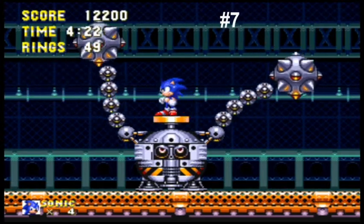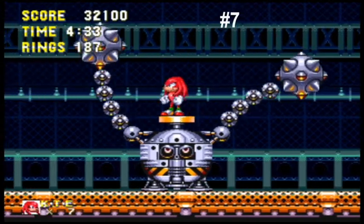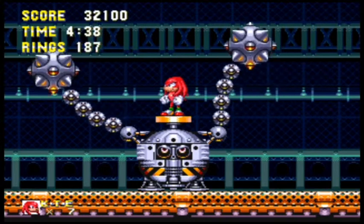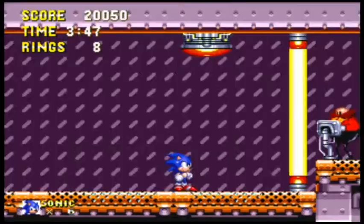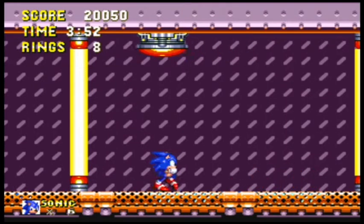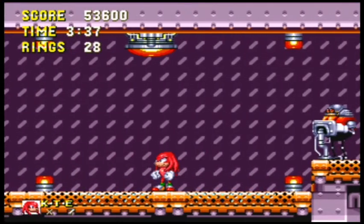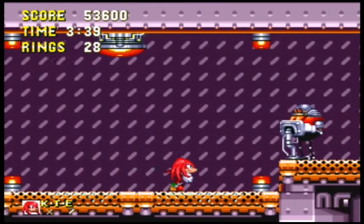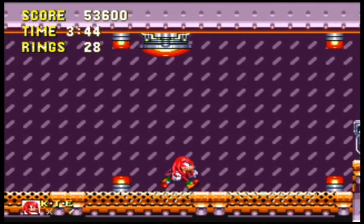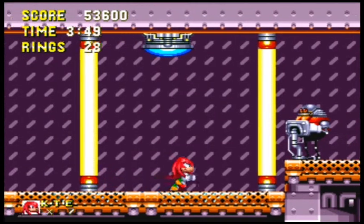Coming in at number 7 is Flying Battery Zone, and this is another self-destroying boss. They could have done a little bit better — they could have had some projectiles or boulders shooting out to make it better. He's just shooting the ground and destroying his own level. I think they could have had something floating around like from Sonic the Hedgehog 2 with Sky Fortress, trying to remake that level and bring you back to it.